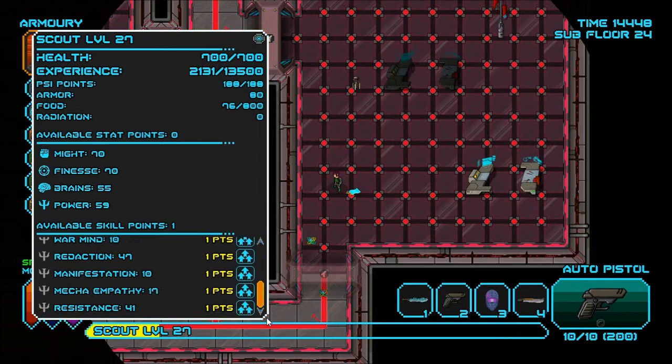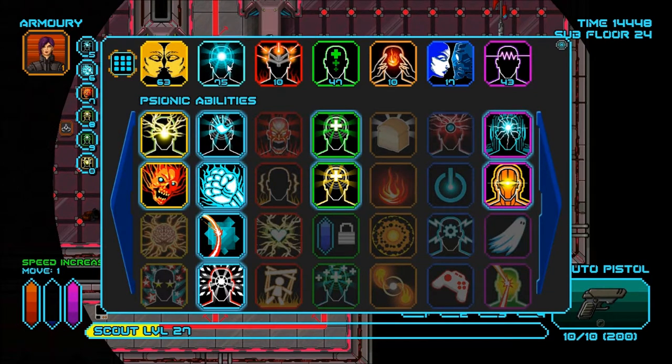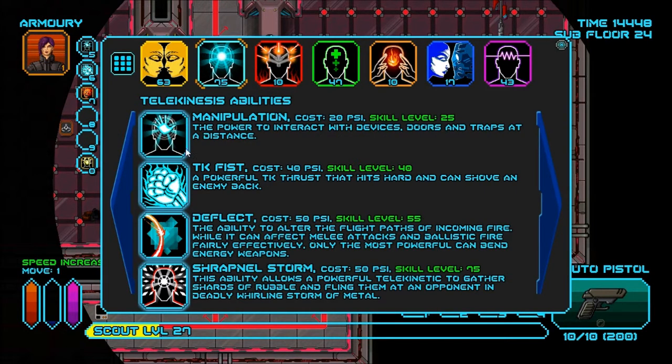On the other hand, I could find a Hyper Multi-Tool, which would solve my problem. I'm just going to level up Resistance a bit more and try to get Invisibility. Shrapnose Storm — might as well replace Heal. Let me keep Heal there. Put Cure on here, and I'll put Shrapnose Storm right here.